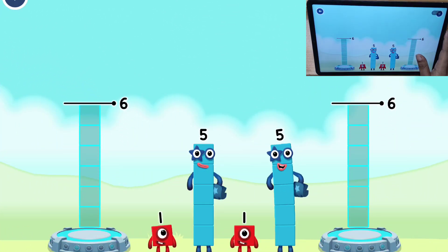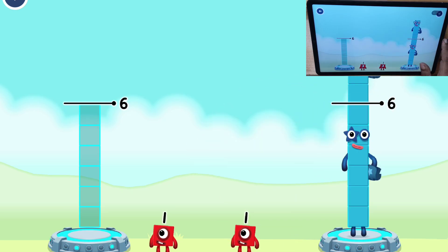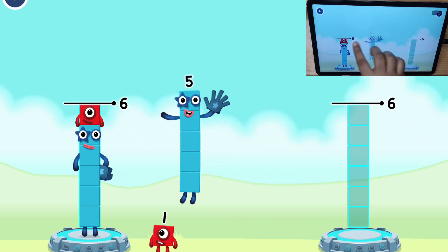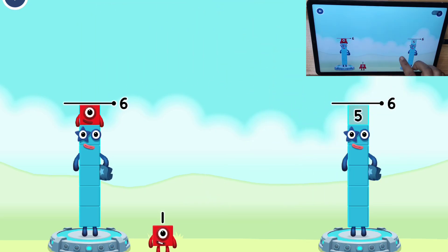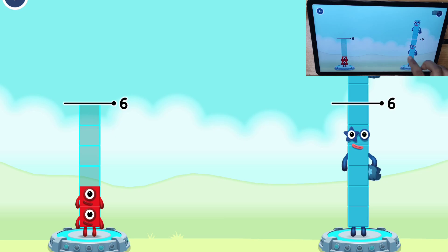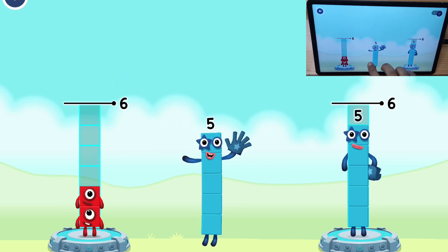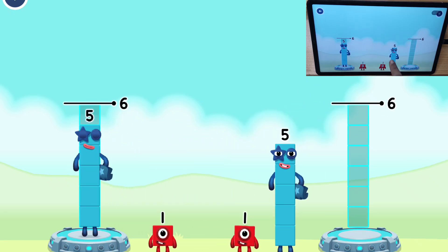Share the number blocks evenly to make two groups of six. Five, one, five, one, five, one, five, five, five, one, five, five, one, one, five, five, one, one.